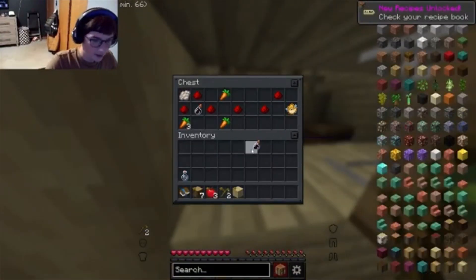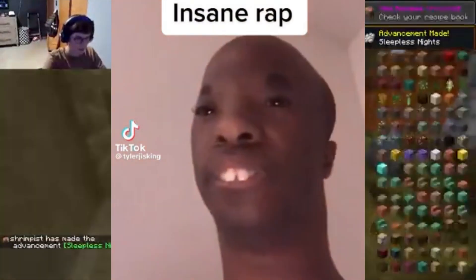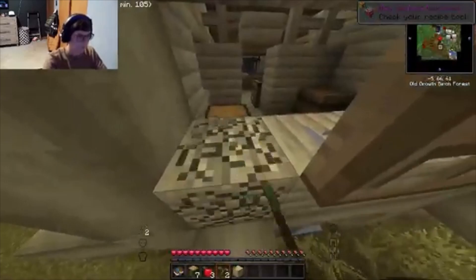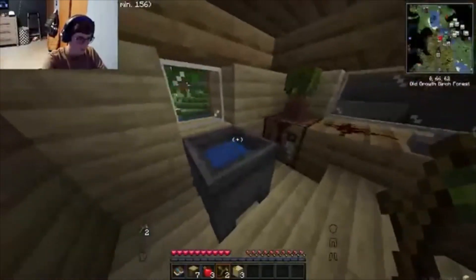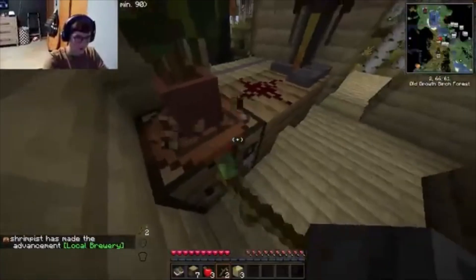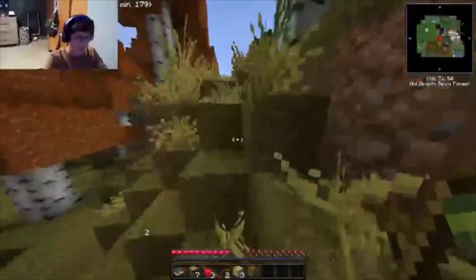Potion of invisibility, potion of farming, harming food, fish membrane, Redstone — okay, that's about nine. Swiftness, slowness, gunpowder, spider eye, another membrane — there has to be more. There's a brewing stand — what's in it? Potion of healing. I'm gonna steal this. I'm literally just robbing her. Wow, successful burglary. We're out of there.